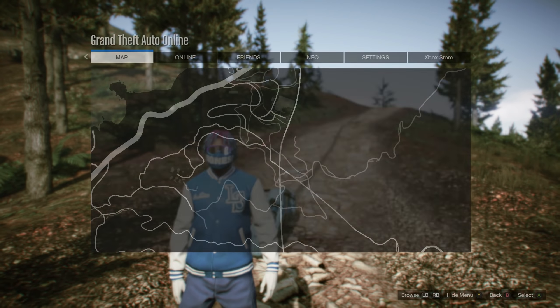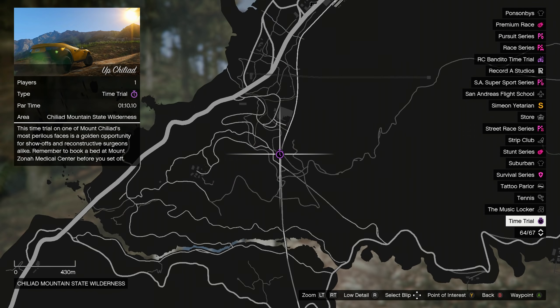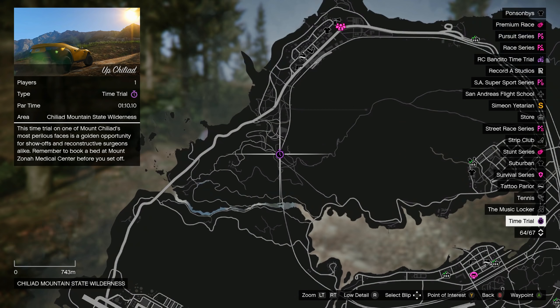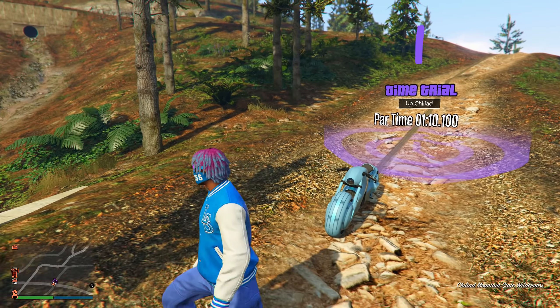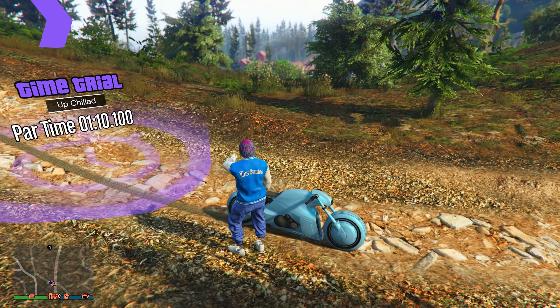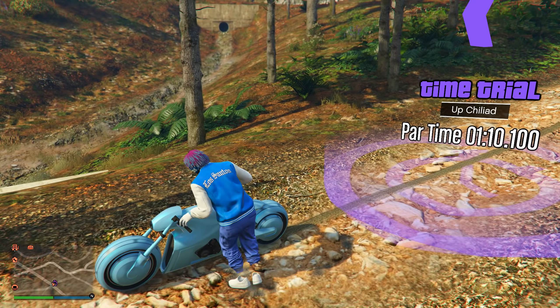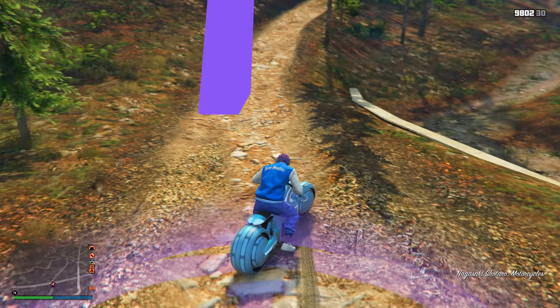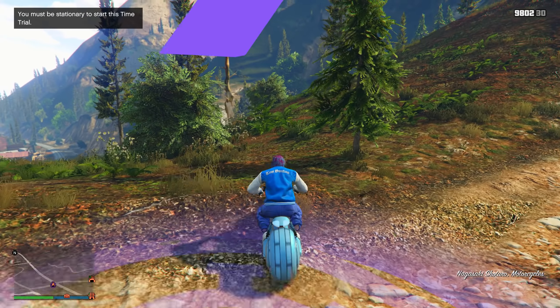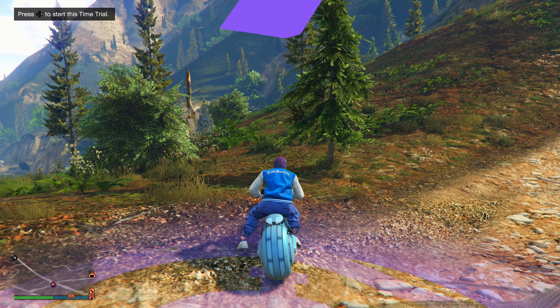If you don't know where the Time Trial is located this week, it's right here on the map — close to the Mount Chiliad mountain. Make your way over here and once you arrive, call out a fast motorcycle such as the Bati 801, the Shitzu Hakuchou, or the Hakuchou Drag Bike — basically any fast motorcycle you own. Get on it and come over to the Time Trial.